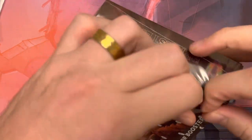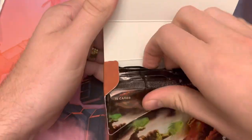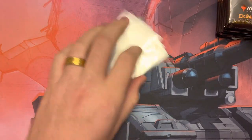Here we go. So 12 packs. Really good set. Lots of really good cards. Lots of tutors in this set. So we're going to pop all these bad boys out. We're going to put commons in one pile, uncommons, rares, mythics. And I got a nice old stack of sleeves right over here just in case we pull some big ones.